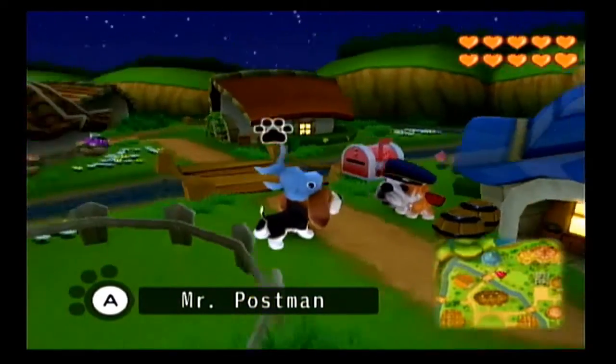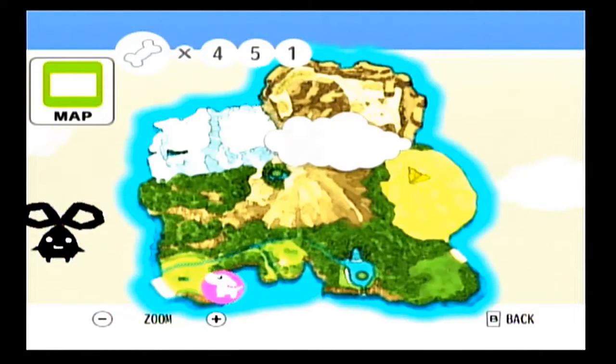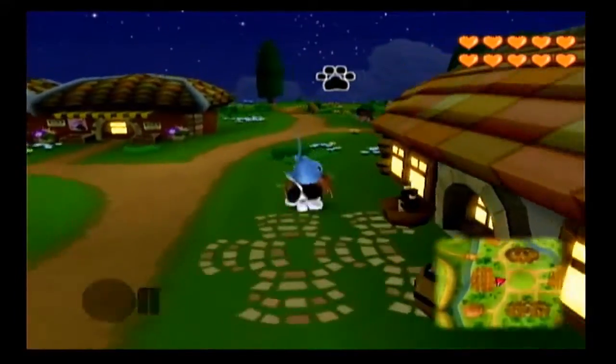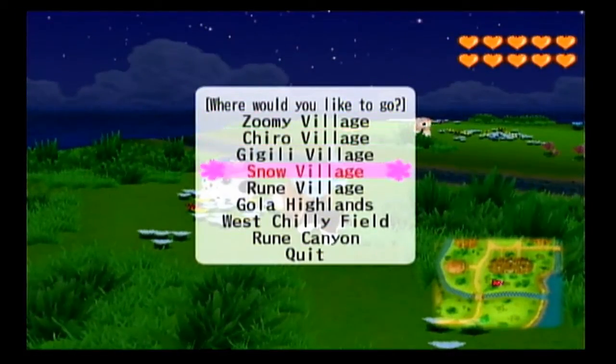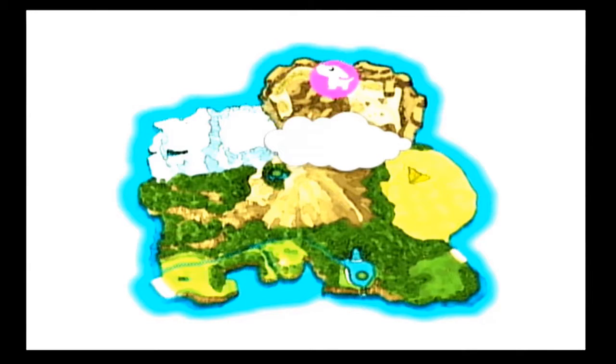Welcome back everyone to my Let's Play of The Dog Island. In our last episode we visited the ancient grove and caught the remaining three fish we needed, and the last bug, the Morpho Butterfly. We completed the fish and bug collector's catalogs and got two new hats - one which Buddy is wearing right now. It's like a shark biting his head, and the bug collector gave us bug antennae.